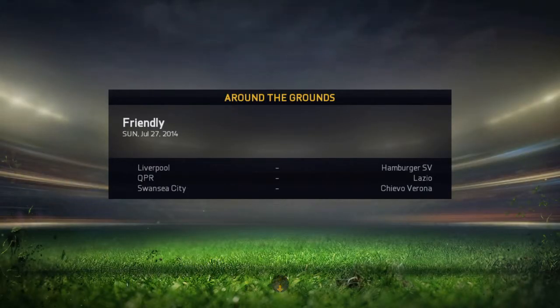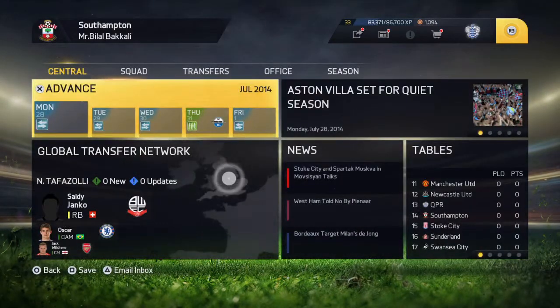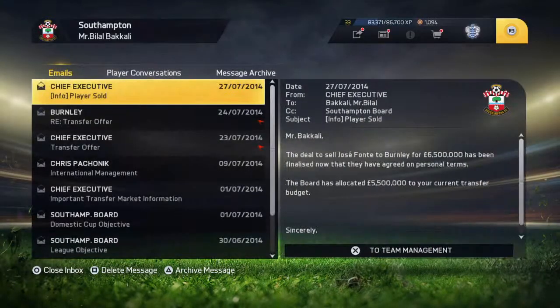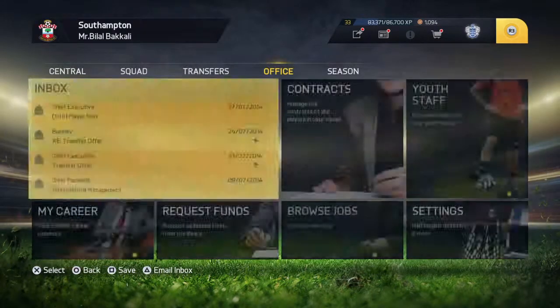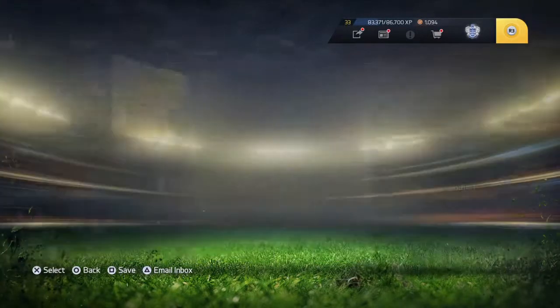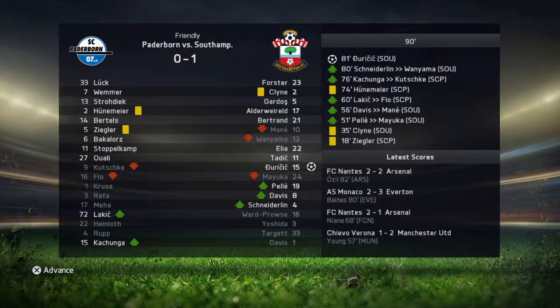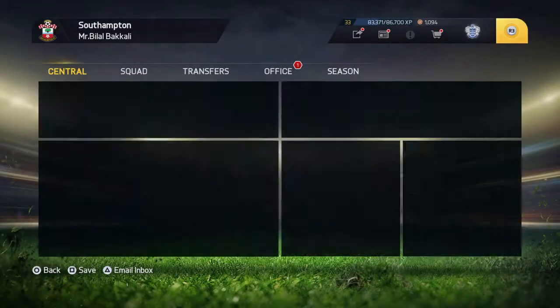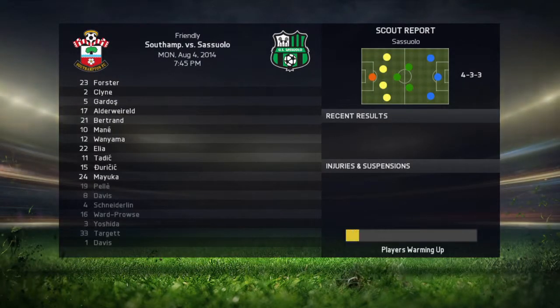After that we had a friendly against some other team. A player was sold to Burnley for 5.5 million. We simmed the friendly and won one-nil with Jerick scoring the goal. Then we had another friendly and won that as well.